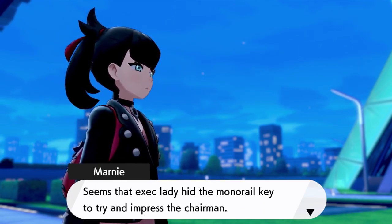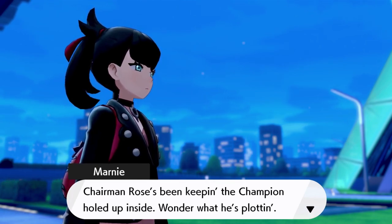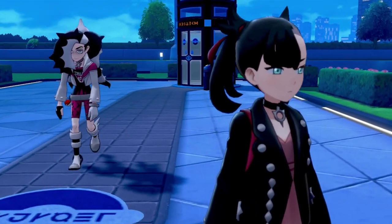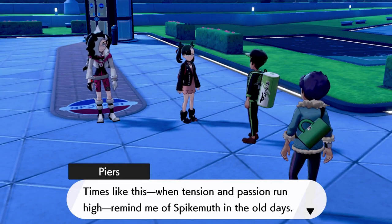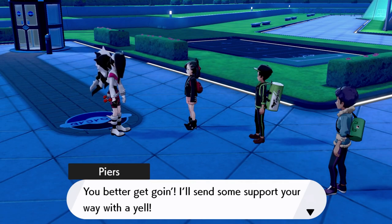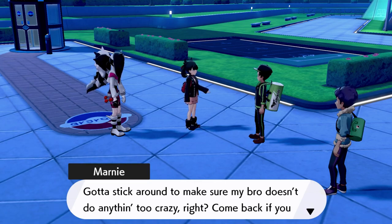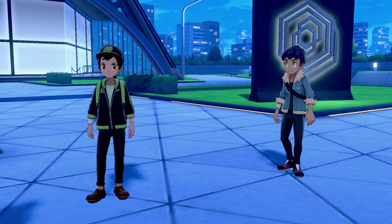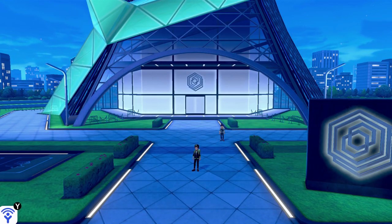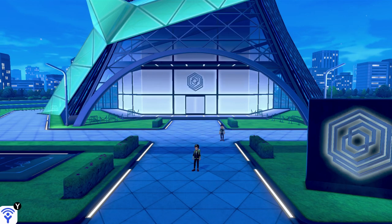It seems like we're heading to the Rose Tower via the monorail. The lady had the monorail key and gave it to the chairman's people. I wonder what Chairman Rose is planning. It's times like these that take attention and passion. Going to head to the Rose Tower and heal up. Let me get stuck around here maybe, wait for my Pokemon to be healed. Let's go Steven, okay.